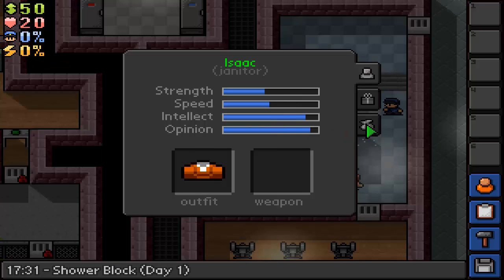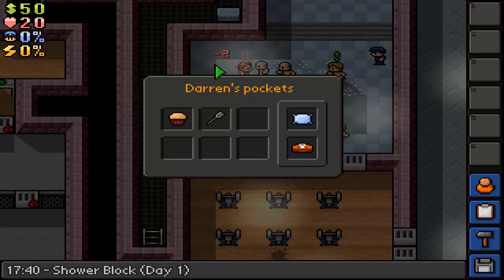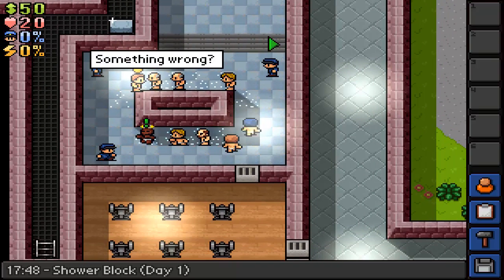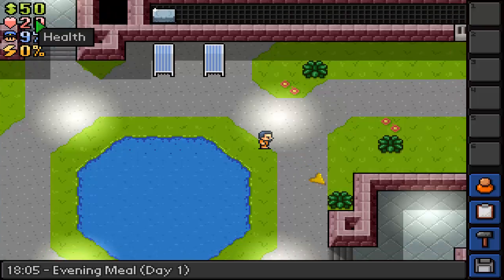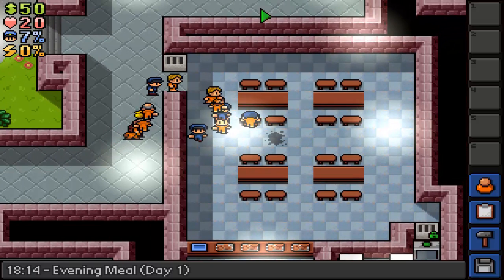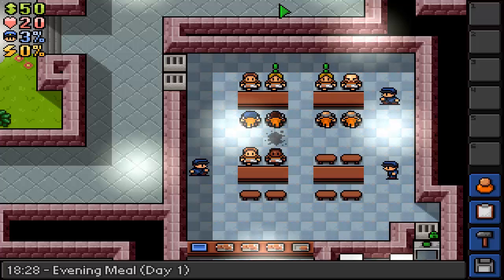Let's see what this guy's selling. I don't need any of that - it's expensive. What I seriously need is a roll of duct tape. He doesn't have anything we need. Let's just wait until this period finishes. We've got evening meal: nine percent heat, twenty percent health - the higher strength you have the more health you have - and fifty dollars cash.